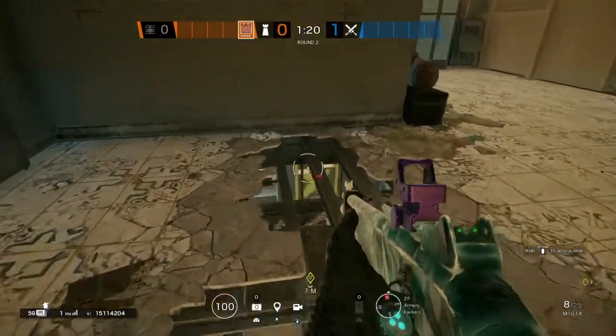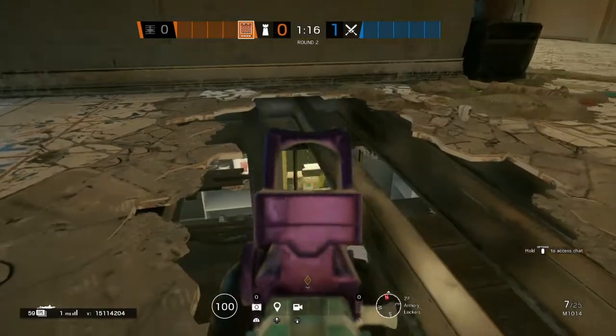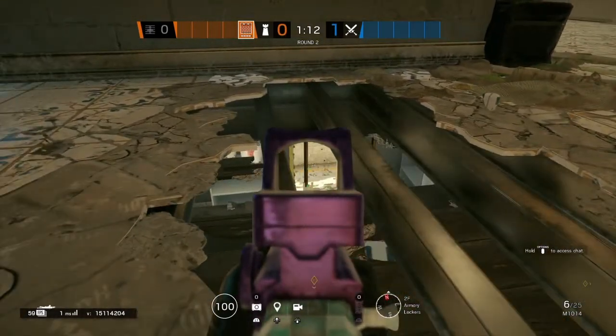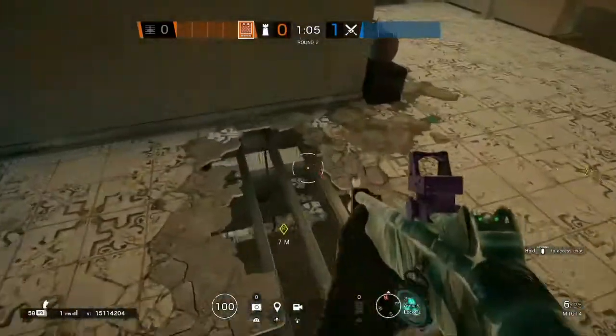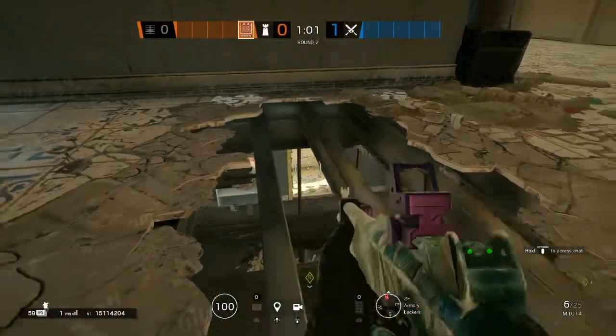Of course, you won't be running double-shorty on Castle — you'll be running an SMG. You can sit right here and get a much cleaner line of sight, a bigger line of sight on anybody peeking this window. The only problem with this window is that you usually only see feet. This fixes that and you can see their whole body — you can even see their head when they're pushing off this window trying to take a peek.